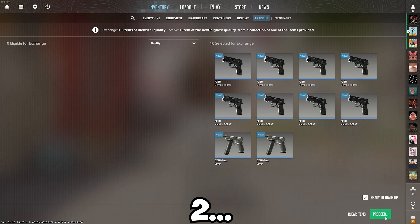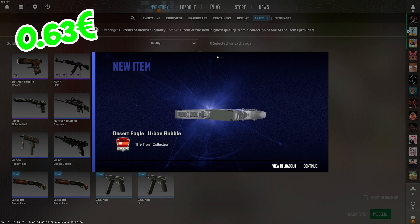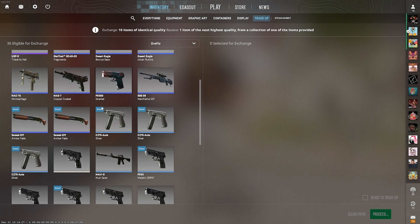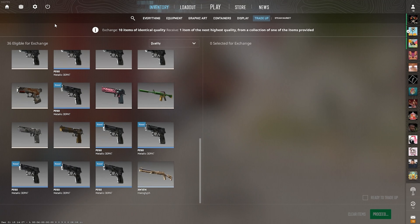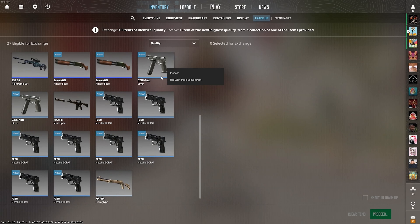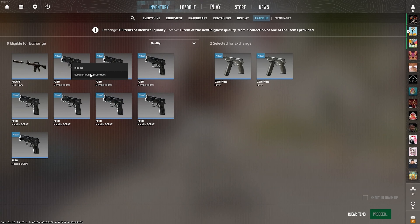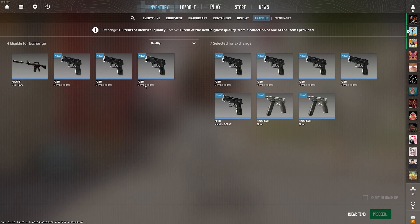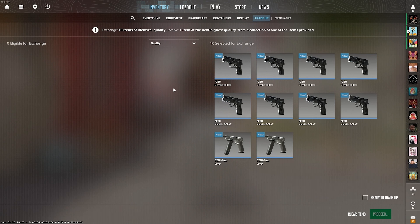Fourth one now — haven't hit one from the ancient collection. No way, another one — that's 4 out of 4 from the train collection. It's so buggy with the trade-ups, just refresh it. Got them right here. 4 out of 4 for the train collection — 2 of each, the Deagle and the Ember Fate.